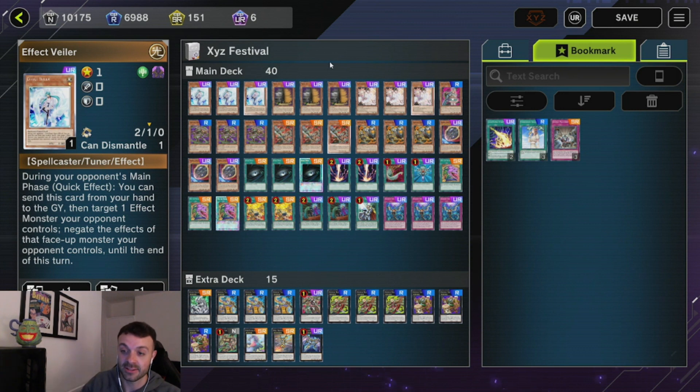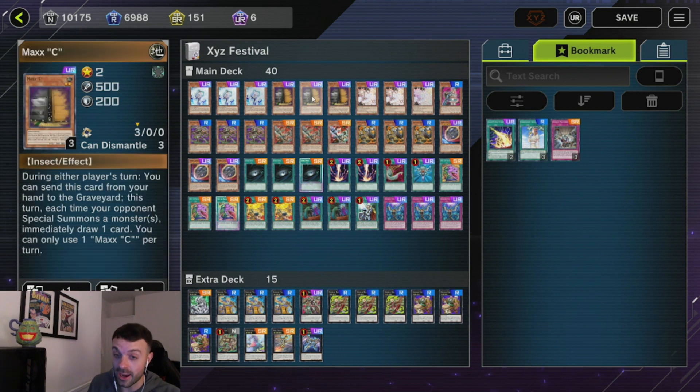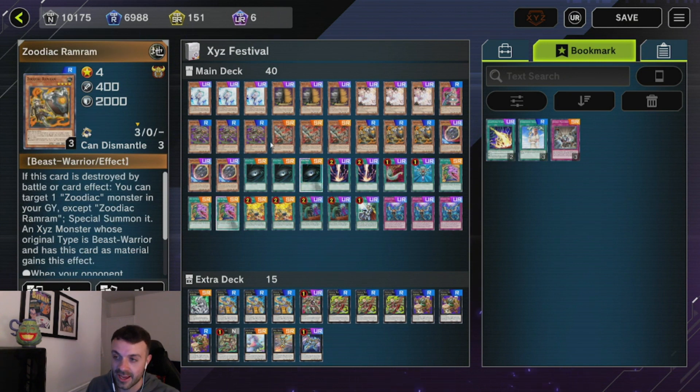So this is the XYZ Event Festival — only XYZ summoning is allowed. Zodiac is probably one of the better decks along with Sprite and Exosyster. I was playing this deck quite a bit, also playing Sprite which I'll show tomorrow in a scheduled deck profile. But first we want to go over Zoo. If you guys aren't familiar with Zoo, it's basically a one-card XYZ engine that gives you loads of utility with the Zodiac monsters.